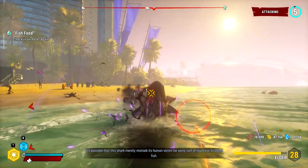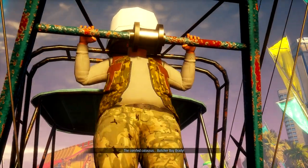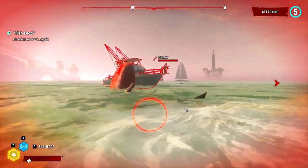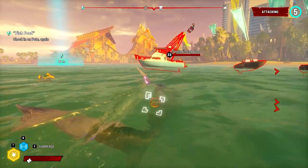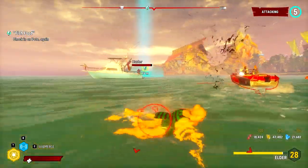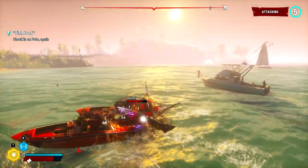It's possible that this shark merely mistook its victim for some sort of injured or disabled fish, but it's unlikely in this particular case. The corn-fed colossus — Butcher Boy Radiant. That's just a giant cylinder that says dynamite on it. Alright, I'm assuming he's here. I would like to get his dynamite, but it's really small and hard to grab compared to the stuff from the boss fight. It might actually be too small to pick up.